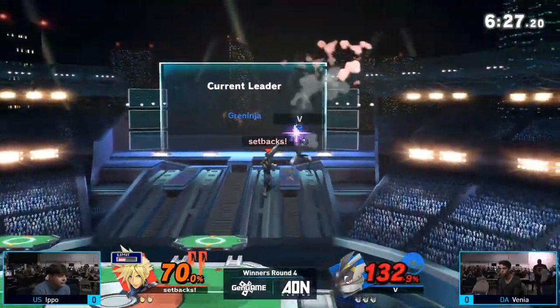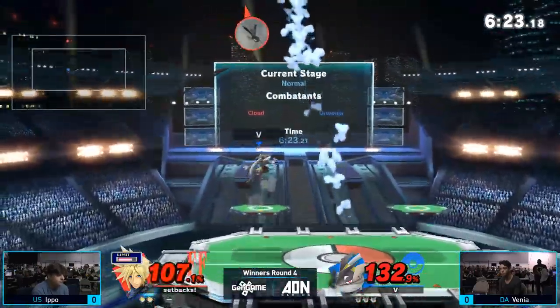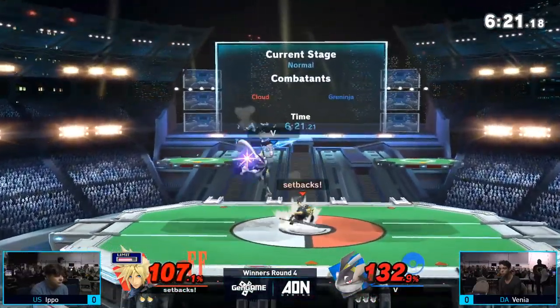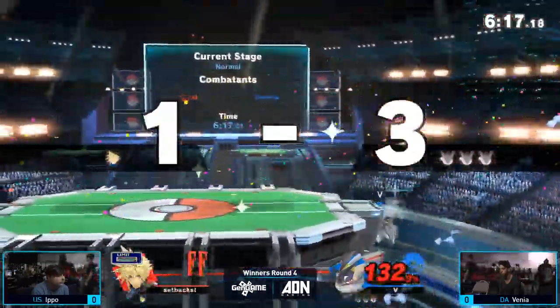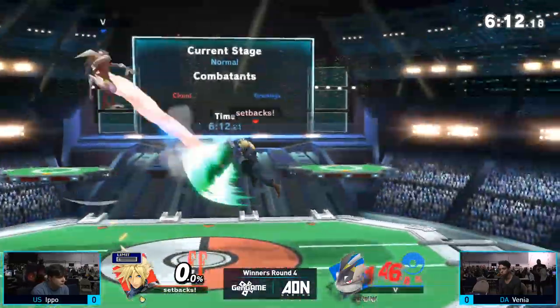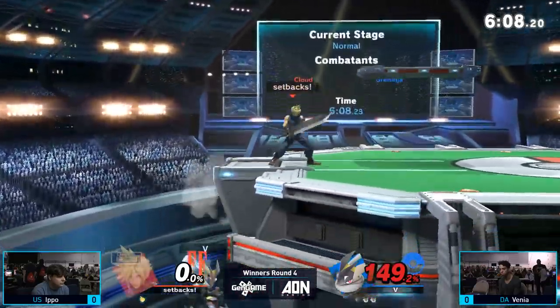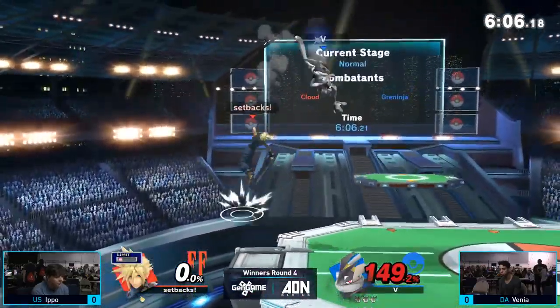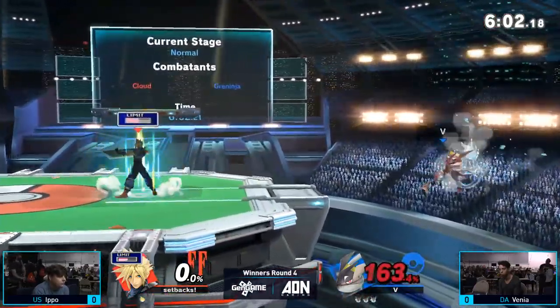This percent is starting to go up a little bit though. Any straight hit from Ippo is going to be able to take that stock. But it's going to be really hard to catch him. That back air is going to take it — Venia is able to take that second stock very easily, catching Ippo's recovery with the back air. Ippo's pretty solid at mixing up Cloud's recovery, but his options are still pretty limited, because Cloud's up-B doesn't go very far and isn't very good off the ledge.